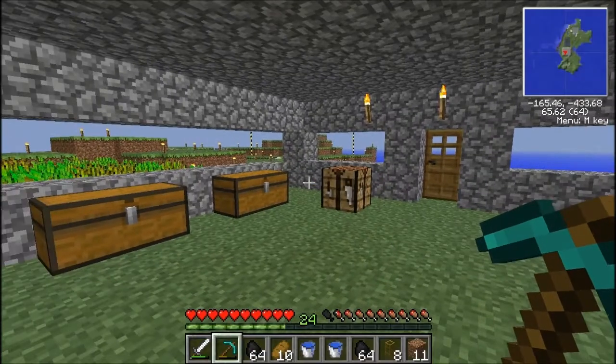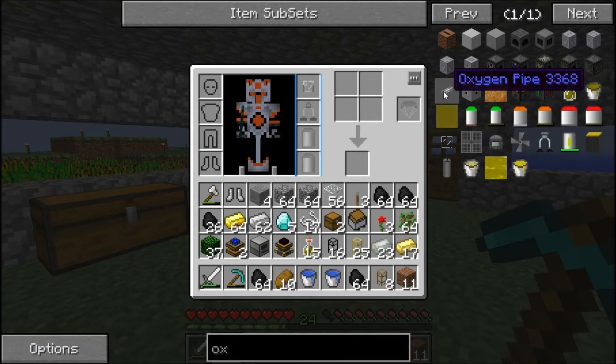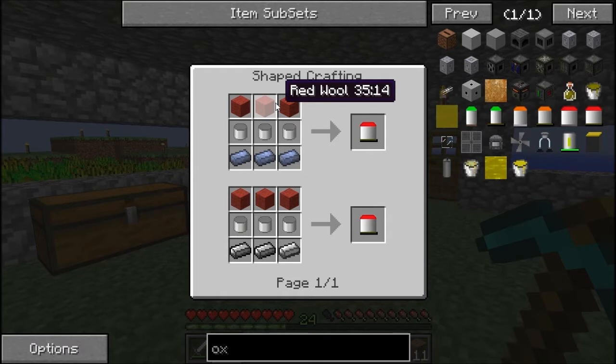I did go and get some coal because we also need sterling engines, which aren't too difficult to make. We also need golden conductive piping and oxygen pipe. I feel like you may think that's a lot of stuff to do, but I think I can get this all done before this episode's over so we can blast off in the next one. So we're going to do that quickly, starting with the heavy oxygen tank which requires red wool.